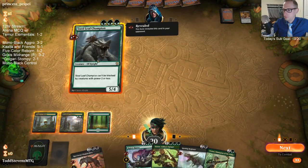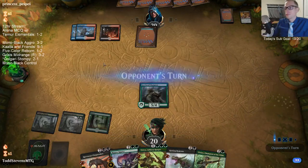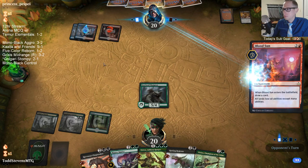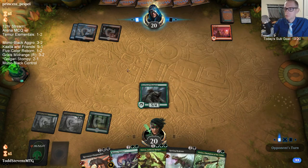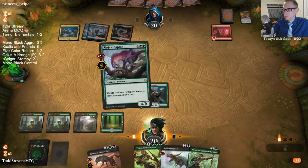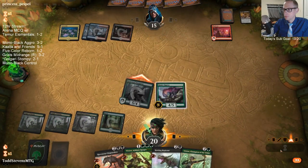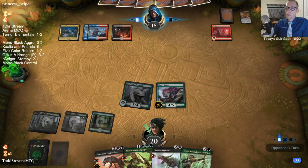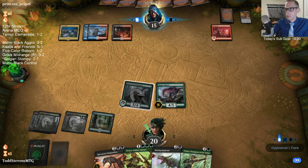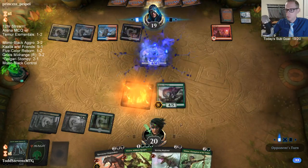Even though we're not really ramping into anything big, just having extra mana is useful all the time. So I don't want to play another three-drop Regisaur because of Ritual of Soot — I want to have a four-drop to go along with it.